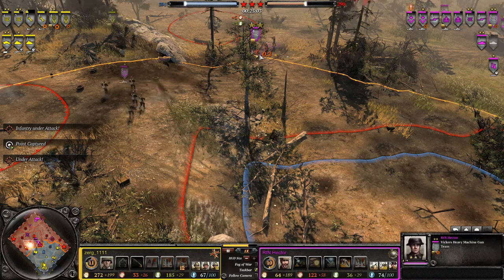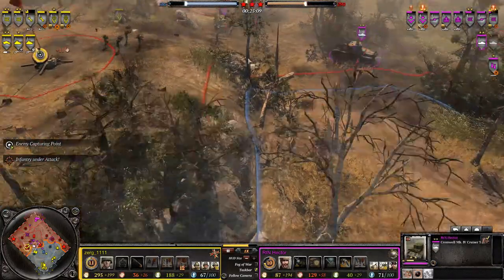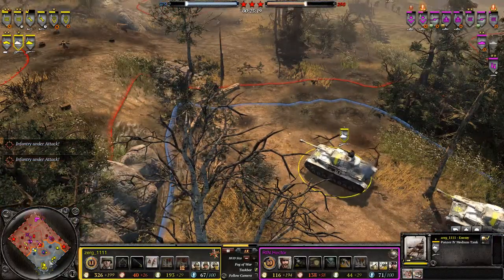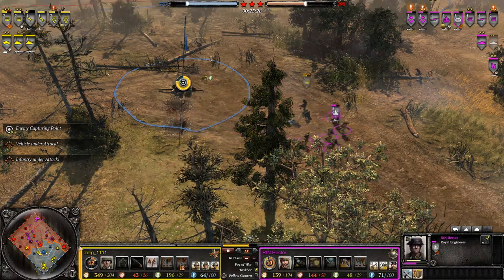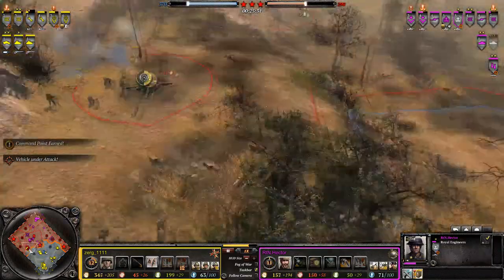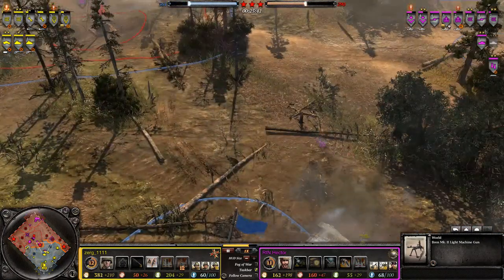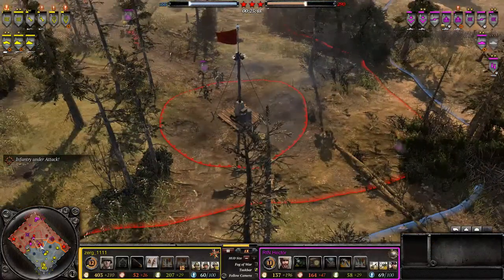Bundle grenade is coming in — the vet model stays alive. There's the second AT gun, and the Comet is on the queue for Hector. P4s are pushing in on the left — actually they decide to back off, that's good. An MG has been caught out by a nice flank from Hector with the sappers. Zerg is spending his munition back. Hector had double munition, but with his MG42 going down, that will be a heavy loss. Hector drops an LMG — probably for the Panzer Grenadiers, which will be nice.